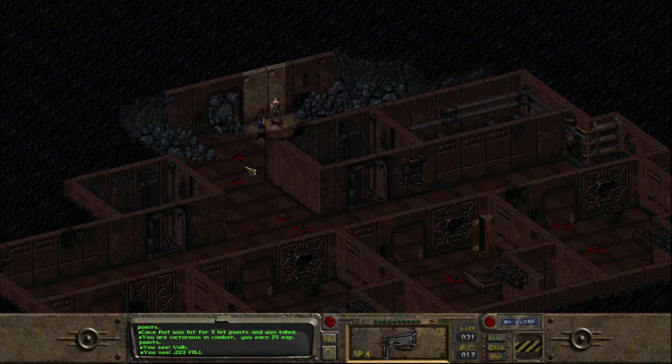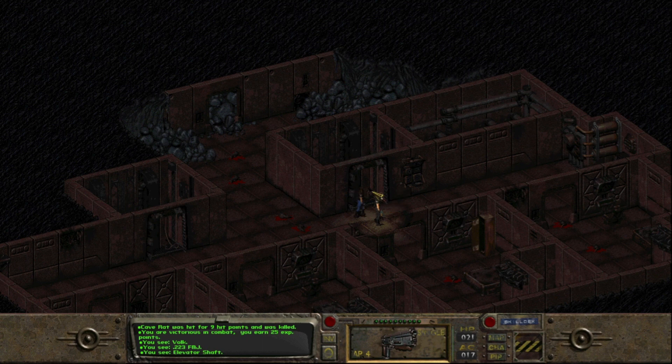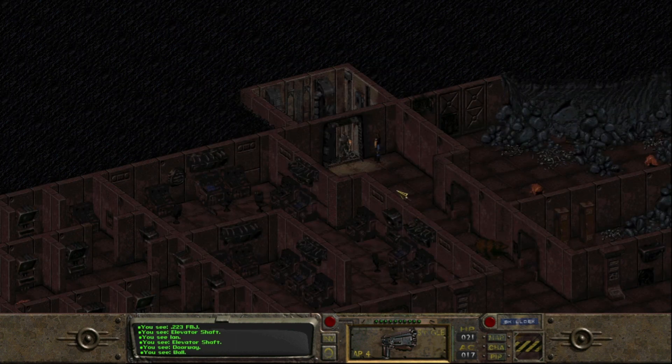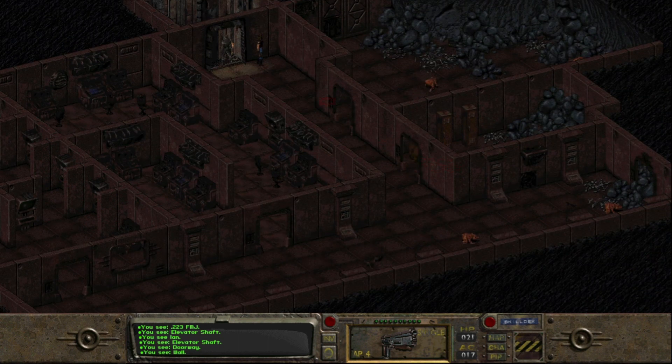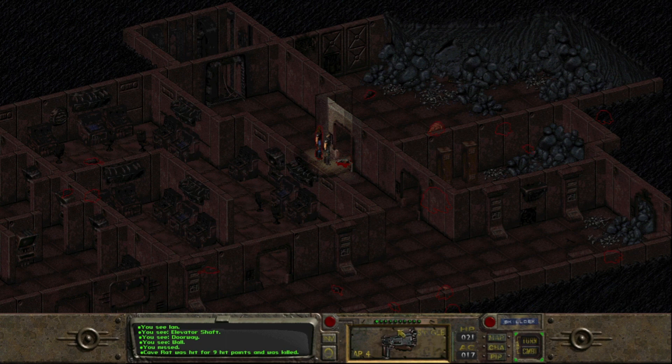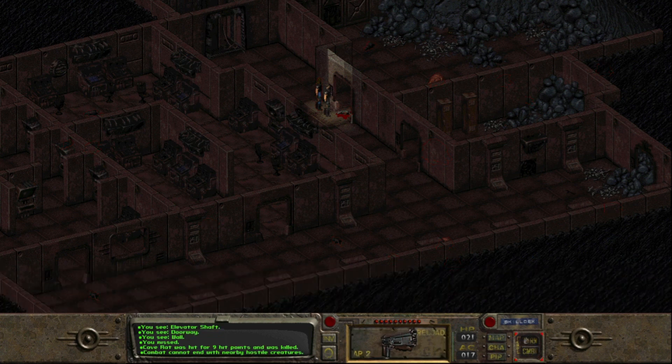Let's grab this item — it's got some more .223 ammunition. Let's go down one more level. And here we have a really big mole rat — might be a problem. Let's kill off this guy. Missed a 95% chance shot, which happens more often than I like.